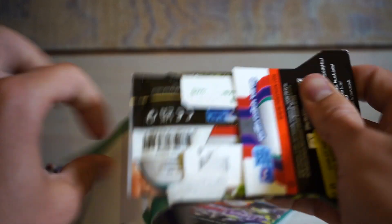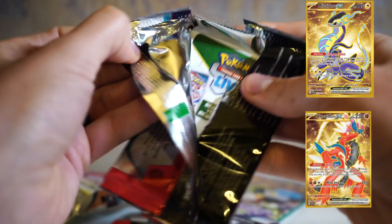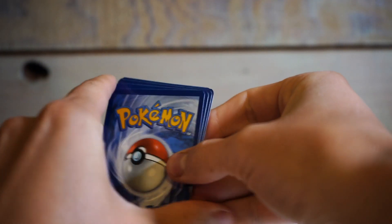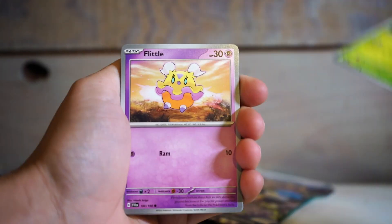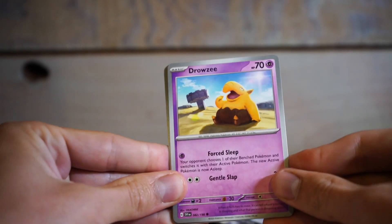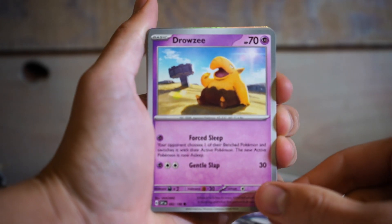I know there's some sick gold Koraidon and Miraidon cards in these packs — that would be a sweet pull. Some guy in line in front of me when I bought these packs pulled them back to back, so maybe the place I got them from is good luck. Pineco — the moon in the back, Flittle which I hate. Fuecoco — beautiful little guy. Drowsy.